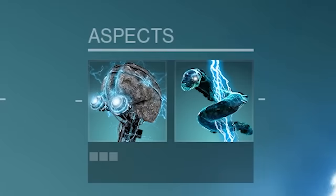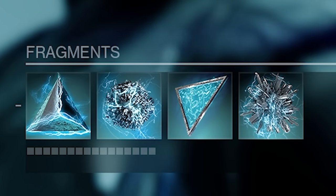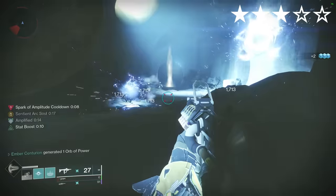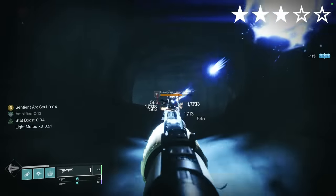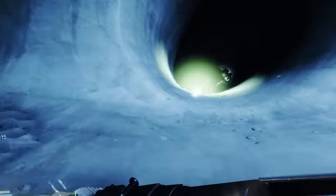Getaway Artist. Arc. Aspects: Electrostatic Mind, Arc Soul. Run Flashbang Grenade for the shortest cooldown. Fragments: Resistance, Discharge, Amplitude, Focus. Consume your arc grenade to become amplified and create an arc soul that lasts for 20 seconds. To refresh this arc soul, either consume another grenade or put down your rift — doing this allows you to keep up your arc soul pretty much indefinitely. Does it do a lot of damage? No. Is it a fun build though? Yeah, kinda.